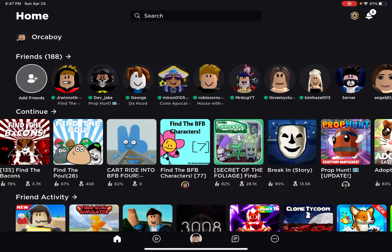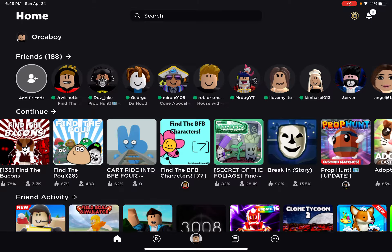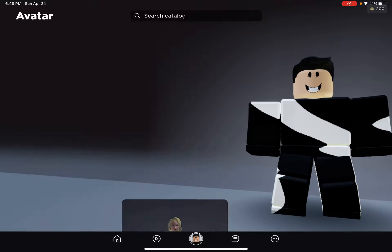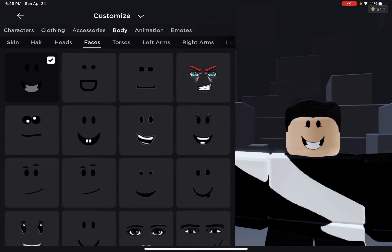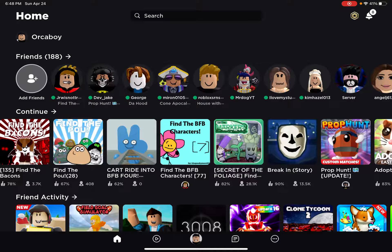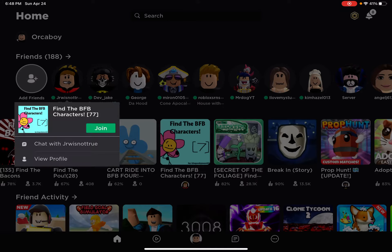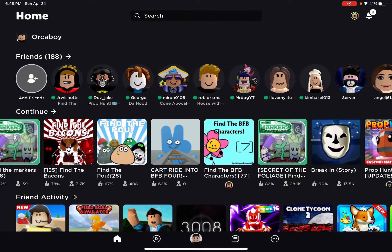What's up, it's Definite Fans here. Today we're going to teach you how to find the winning marker in Find the Markers. First, go to your avatar and wear the winning smile. Then, after you wear the winning smile, join the game — join Find the Markers.